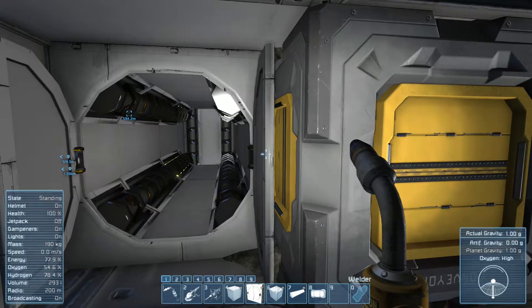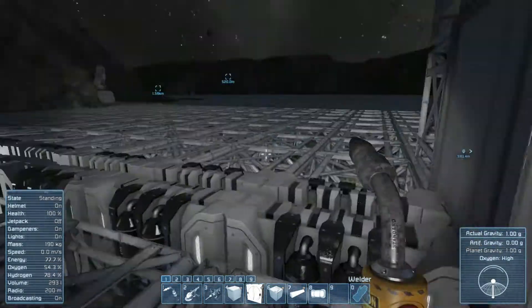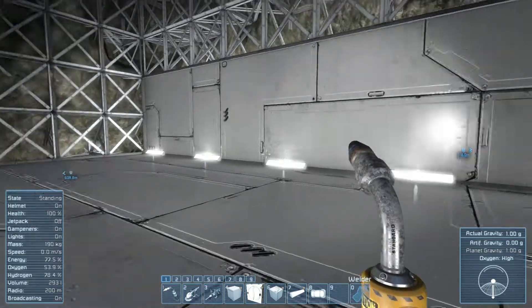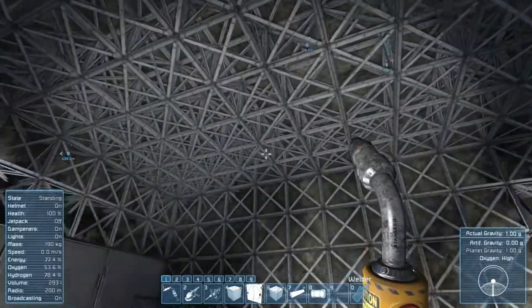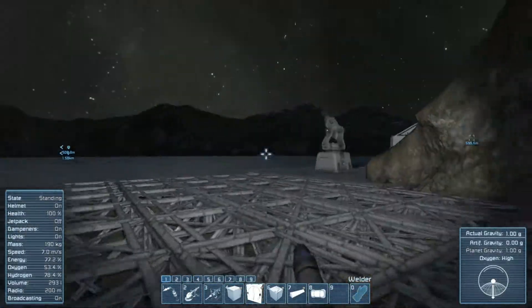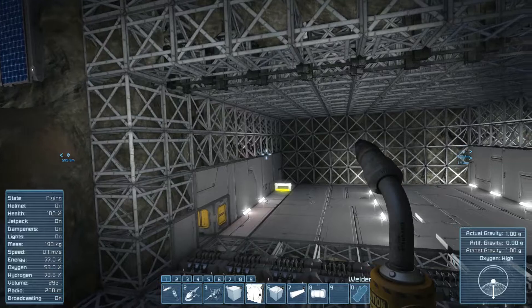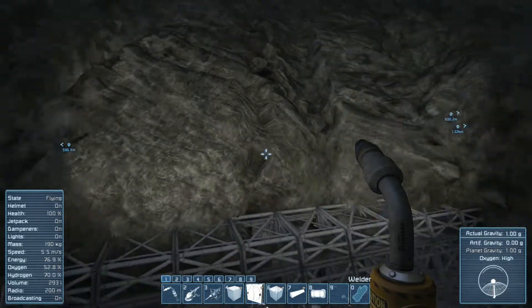We're going to be doing a lot more of these crawl space areas — this won't be the only one. Thinking we'll probably associate them to the general storage area and then have some maintenance shafts running through the mountainside. One of the things I want to do in the near future is put a residence area off to one side or even above.